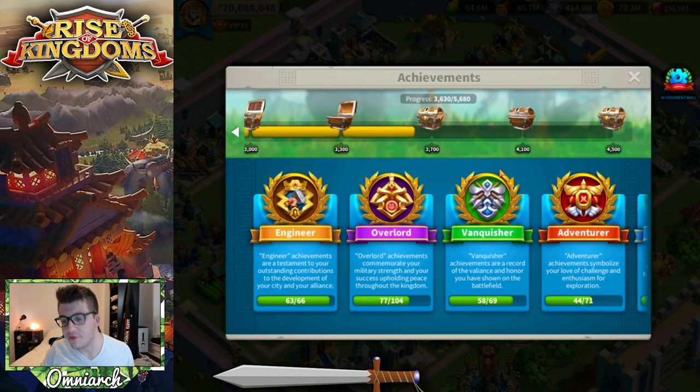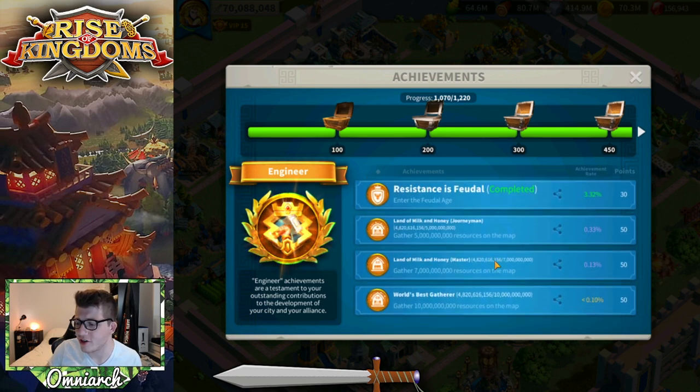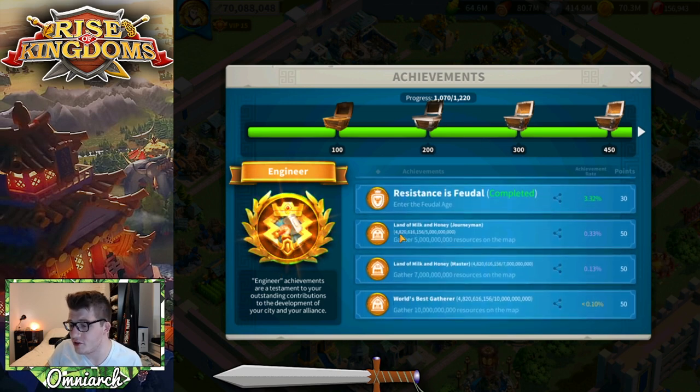This is a look at my achievement window. I'm so close to finishing the engineering achievement and I don't understand because I've already gathered over 5 billion resources. A lot of those resources must have been gathered before this achievement was in the game or something like that, but the game is still tracking it. So can't they just check that little box off for me? Like, we already know I got that. Anyway, we're getting there.